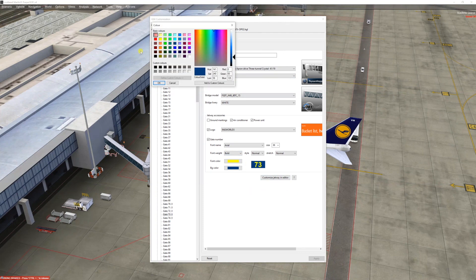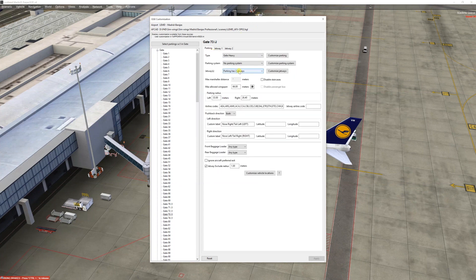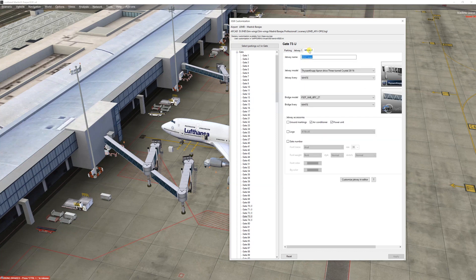The color should be black — the others are black also. Gate 74 properties should be like this. Now what you do is you add two jetways to the position you want to configure. You know that when you create an exclusion it automatically adds one jetway, so you would just have to add a second one by selecting two jetways and it will create a second one.